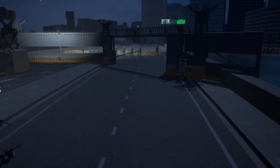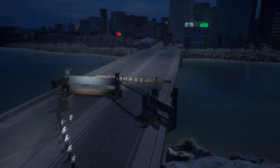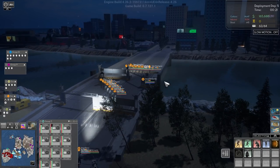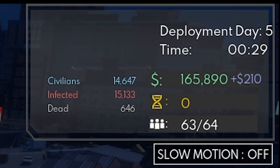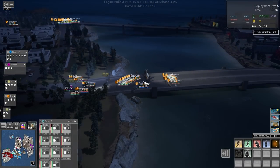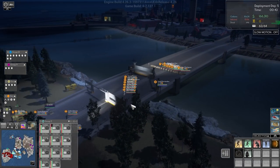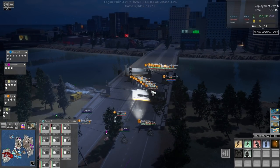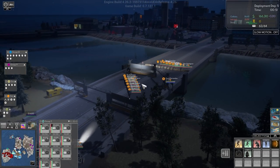With everything that's happened in this episode, we've reinforced the only bridge where we've had a breach — and it was quite a cool encounter. To end this episode, let's have a quick look at the statistics: we currently have 14,647 civilians left on the map everywhere, 646 are dead, and 15,156 are infected — going up as we speak. We'll take this to the next episode. If you liked it, please hit that subscribe button, like, and leave a comment.